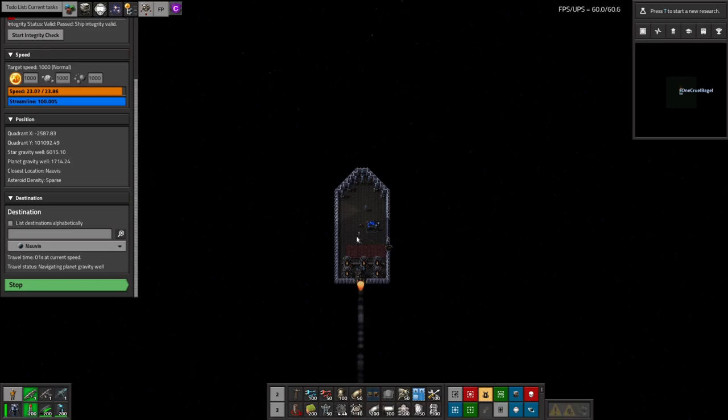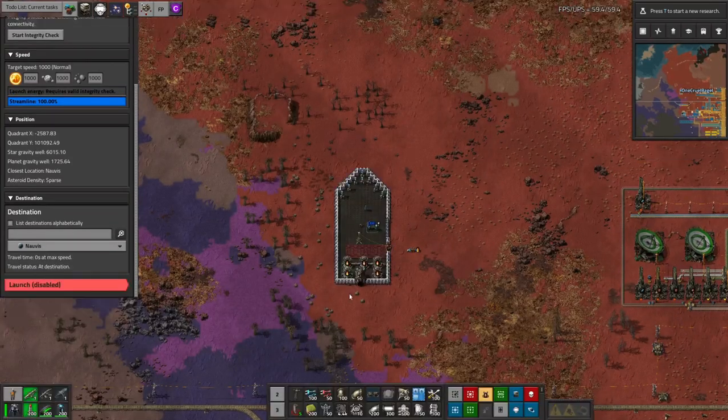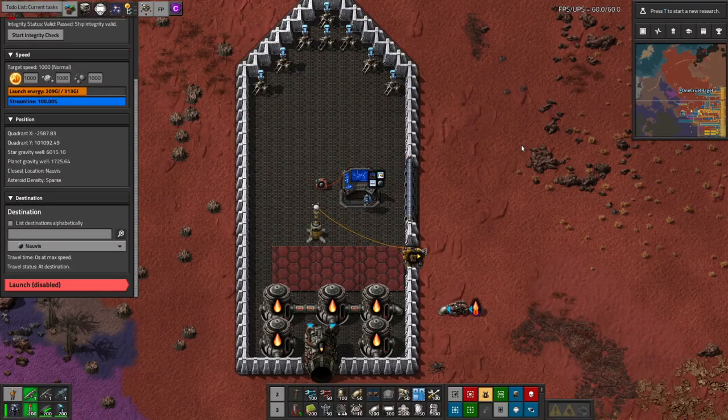So this is all very well — we're making the spaceship move without manually controlling it through the console, but we still need to be a bit cleverer than this. Exactly how you wire everything up for a full automation is up to you — there are many different ways to do it — but I'm going to show you how I do it.